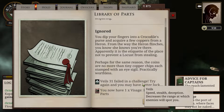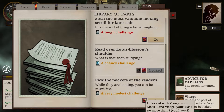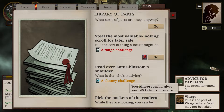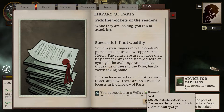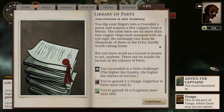Visit the Library of Parts — a lot of these are going to be the same. This is a place where people go to learn about their parts. The way they're talking, it sounds like Moth's a pickpocket. While they're looking you can be acquiring. We pick the pockets of the readers — you dip your fingers into a crocodile's purse and acquire a few coppers from a heron. Apparently it is the etiquette of the place not to prevent a locust from stealing. Perhaps for the same reason the coins are no more than tiny copper chips each stamped with an eye sigil. Practically worthless. We tried to steal the most valuable looking scroll — Moonmoth sees what you do and confiscates the sack bulging beneath your carapace. He does not however seem angry — what else would the locust do but take whatever is available to be taken?